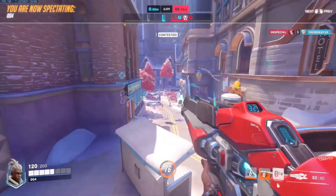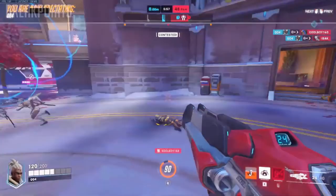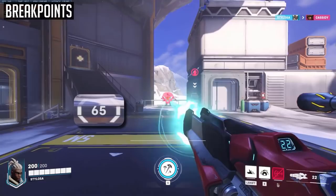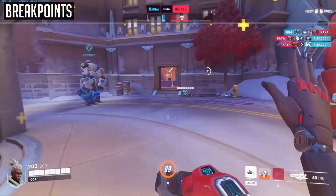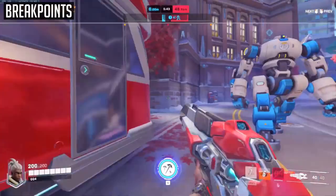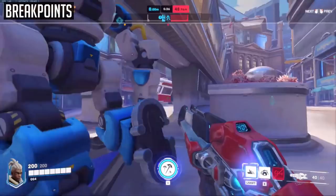On to the weapon. Sojourn's weapon fires projectile bullets that give the gun energy, and allow Sojourn to fire a railgun that deals 130 damage on a body shot with full charge. Each bullet that you land on the body will give you 5 energy, giving you 10 energy if you land headshots. You only need to charge up to 65 energy to one-shot body shot a 200 HP squishy hero. Sojourn's weapon does roughly 9 damage per bullet, with a fire rate of 800 RPM, meaning she deals 120 DPS.